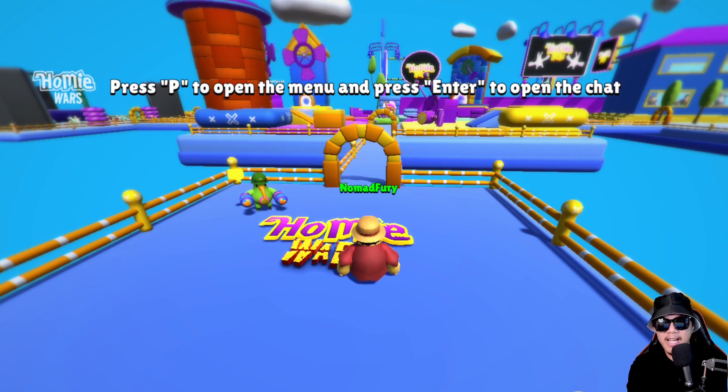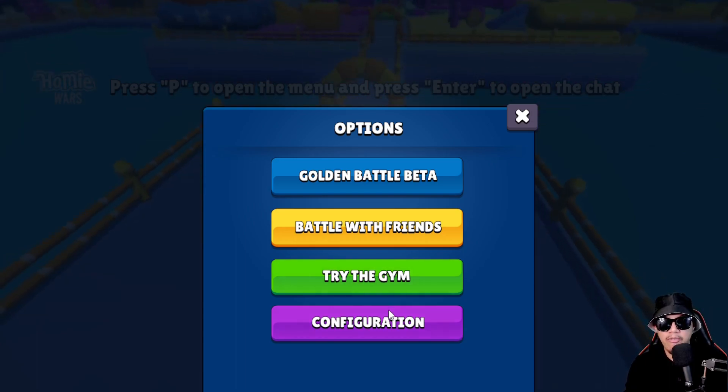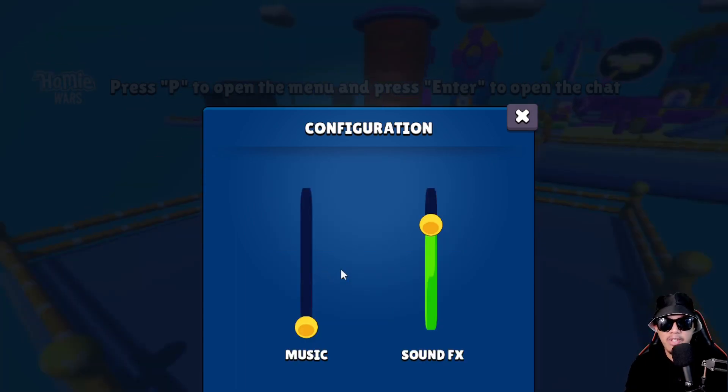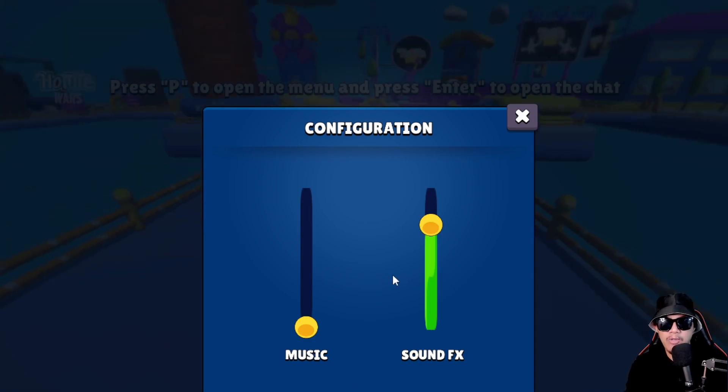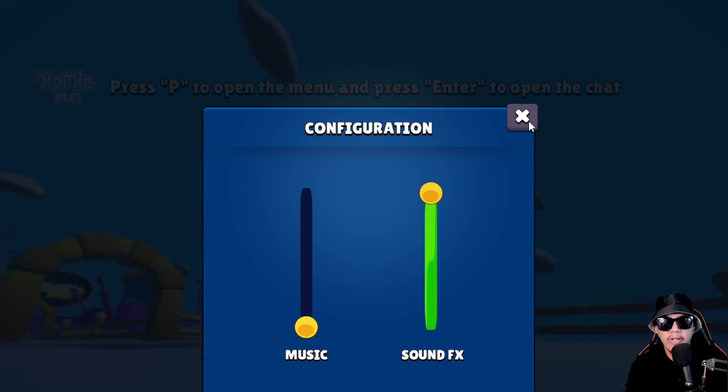This is how the Homie Wars game looks. It says press P to open the menu and press Enter to open the chat. In the menu we have Golden Battle, Beta Battle with Friends, Try the Gym, and Configuration. For configuration, we only have music and sound effects — I'll disable the music for copyright reasons.